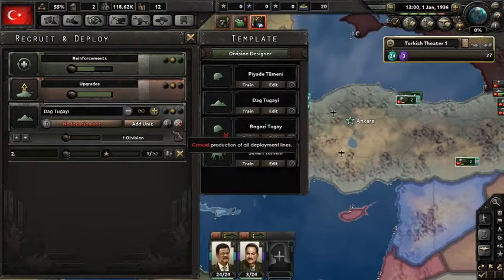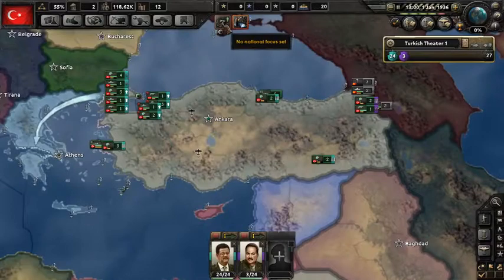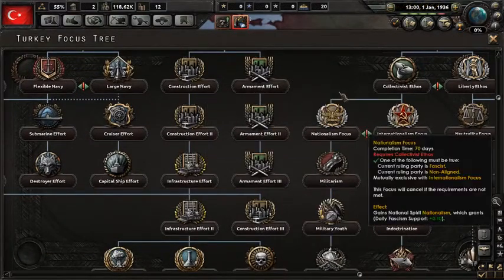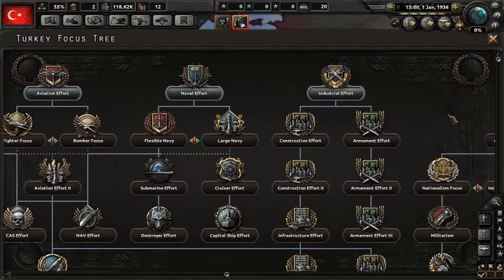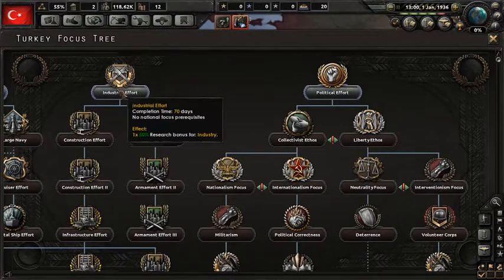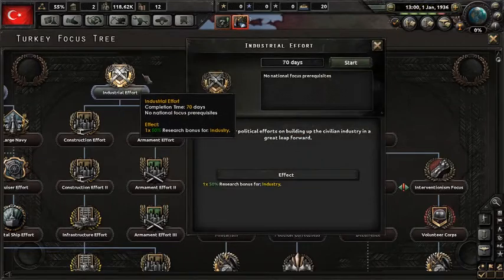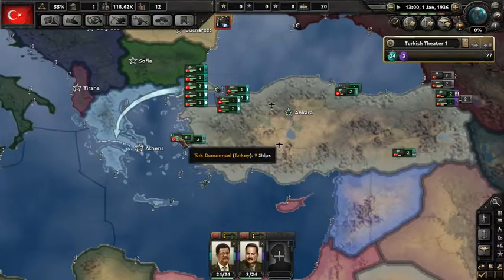We can produce soldiers — I mean, without supplies it's kind of sucky, but why not. Let's see if we can handle that. Turkish industry at this point — I actually don't mind not having a customized thing. I find this to be probably one of the best ones: industry or political effort. It's mainly a choice between do you want to go to war now, or do you want to build up? The Turkish industry is not looking too good — 12 factories, that's nothing. Industrial effort — okay, just go take this.